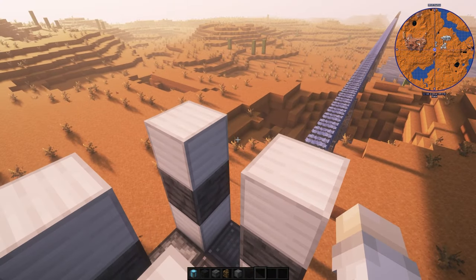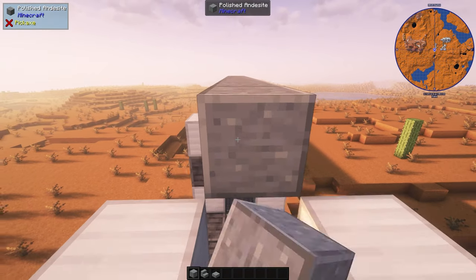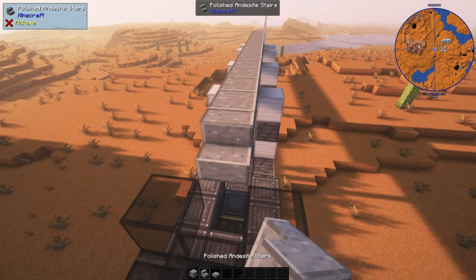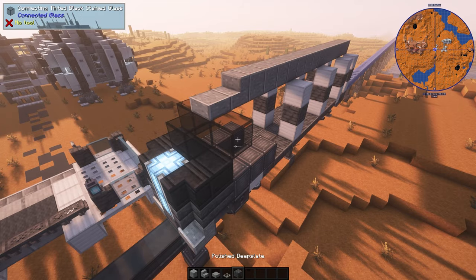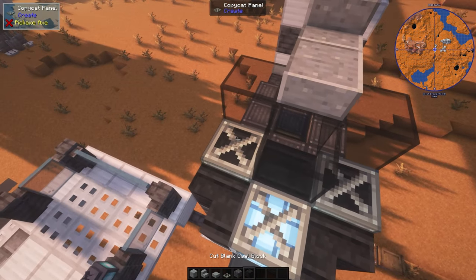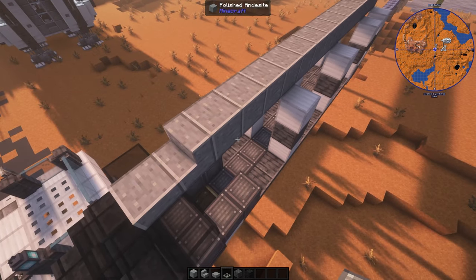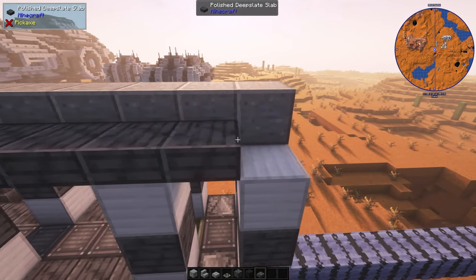Now let's put on the roof. The very top will be polished deep slate. Put the shape down on the front, and let's place down a few panels in front of the windshield. On the roof on the side, I'll use a polished deep slate slab.